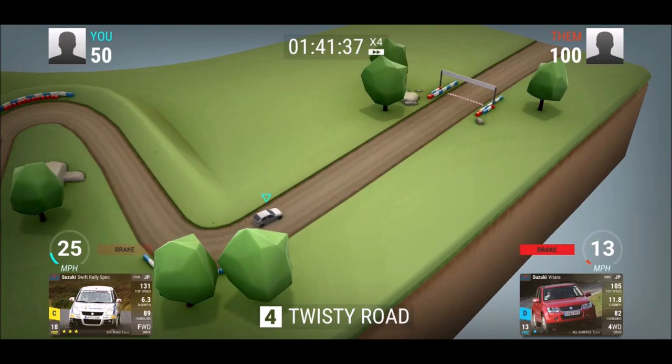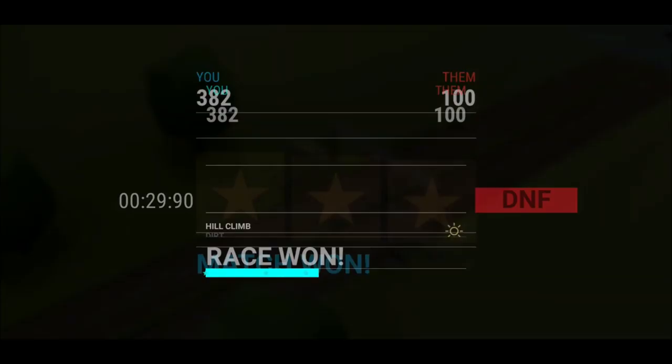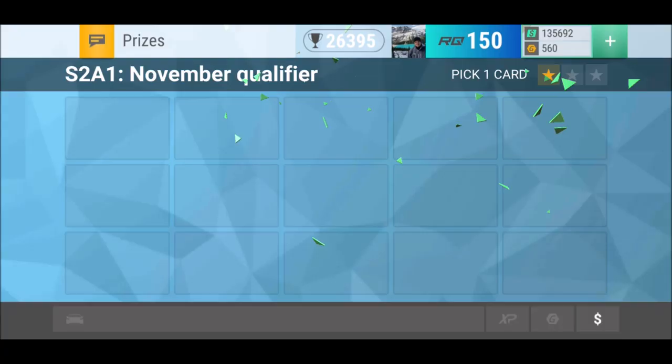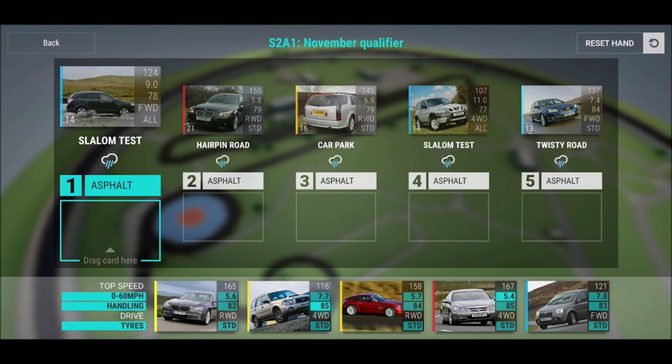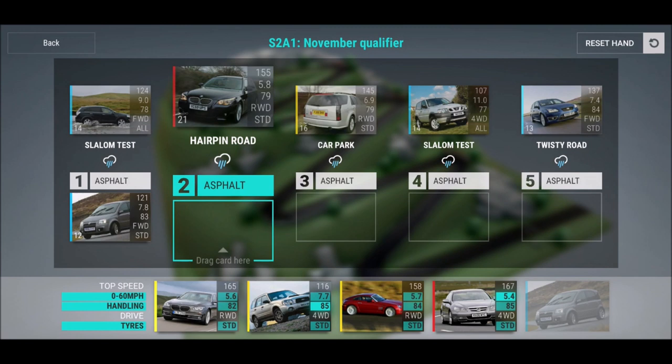Here we can finally use the Subaru Swift Rally Spec, which gives us enough points. Now we got the 250 points from hill climb which will help us finish Round 15. There you go — 20,000 coins. Now we're going in: we got slalom test, hairpin road, car park, slalom test, and twisty road — all pretty wet asphalt.